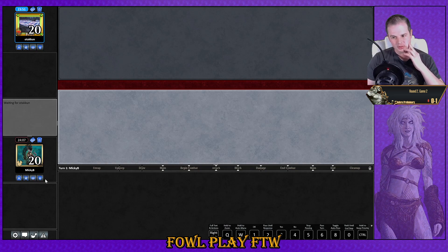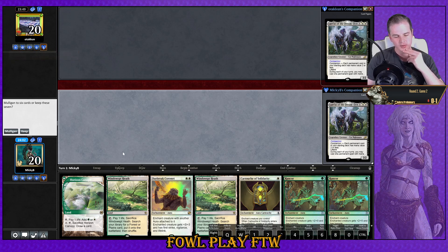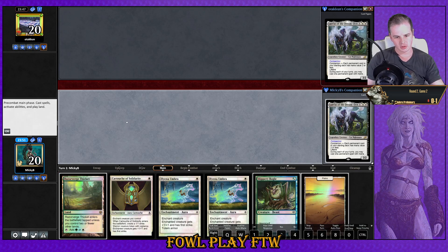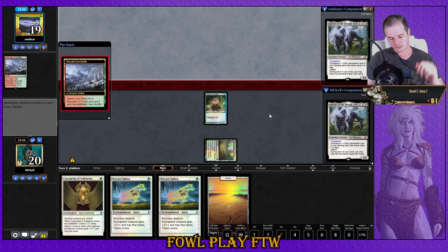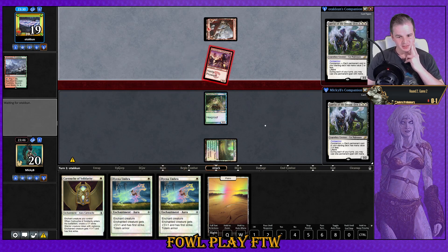All right, everyone's selected their companions — getting into the game. Casual turn-two kill, not too shabby. This would be great if we actually had a real creature. Our hand is better but not amazing. We ditch Horizon Canopy; at least our auras are good. Shame we don't have vigilance — we've got totem armor but no Sentinel's Eyes, so we can't just be aggressive. Four spells and we die on turn two — Prowess creature, four spells, dead on turn two.